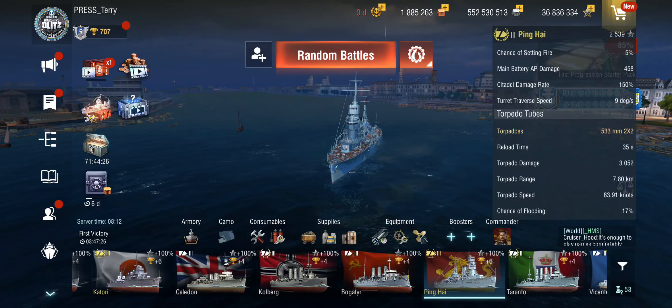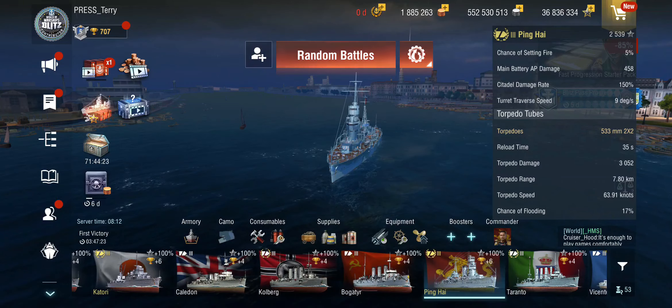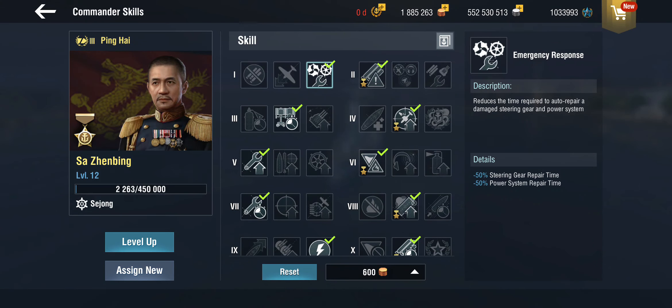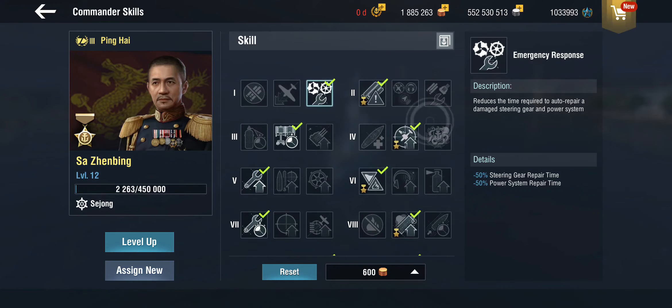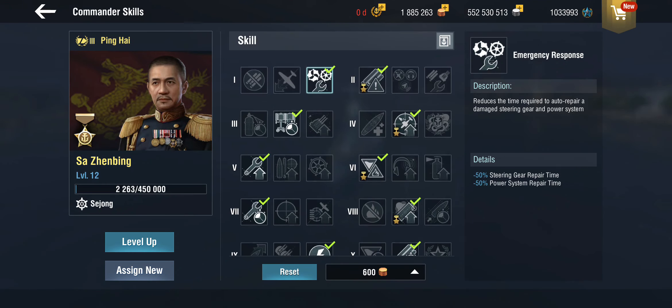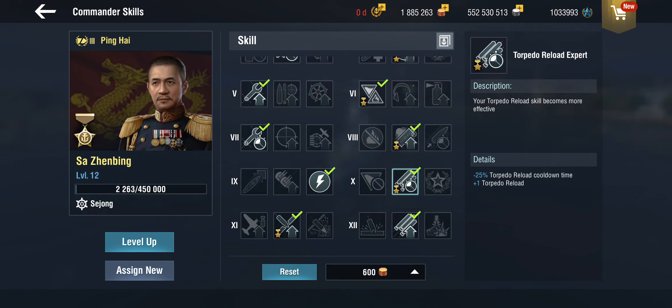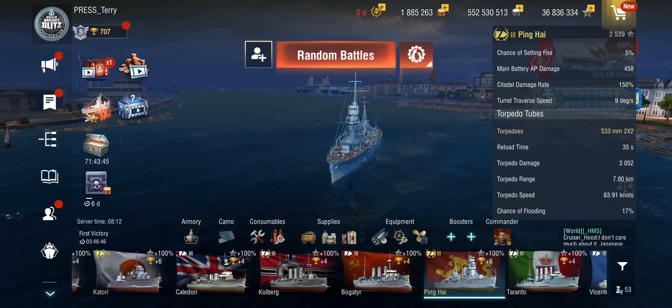Now, given that this is a tier 3 premium and I'd mostly be fighting bots, I've been throwing all the things in there. We've got premium consumables, and I've pulled a legendary commander out of the pocket. He has an interesting skill we can use on this ship — that is the torpedo reload expert skill, which reduces the reload on the torpedo reload booster and gives us an extra charge. So that brings us up to 2 all in all, which is the same as we have on the Katori on the Japanese side.